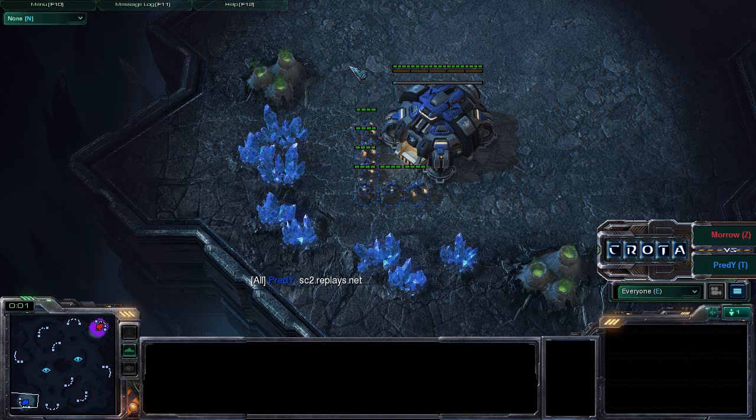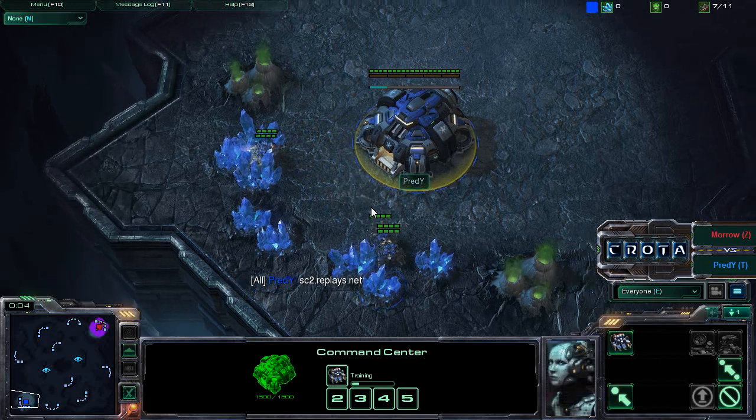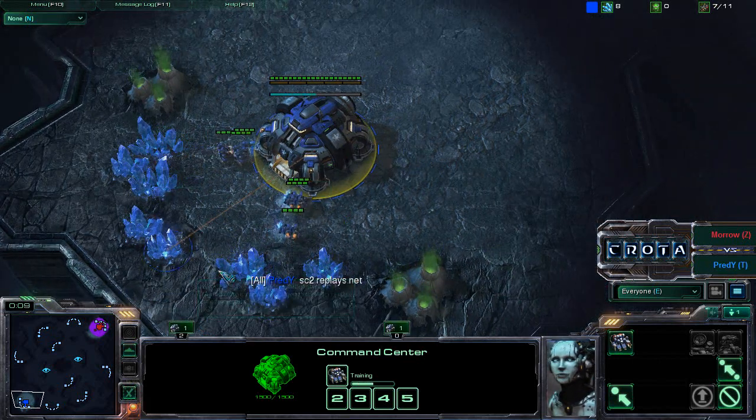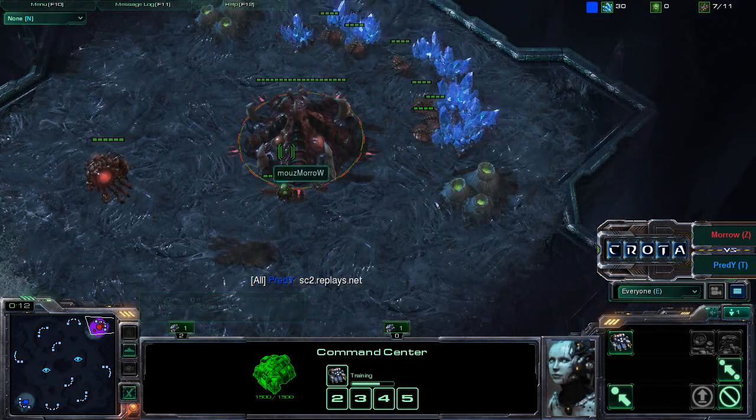Hello everyone, this is Crota giving you a shoutcast between Moro and Preddy here in the Zanaga Caverns. Preddy spawning as the blue Terran player on the south side of the map, meanwhile Moro spawning over here on the north side of the map.